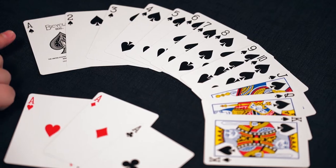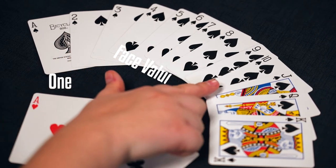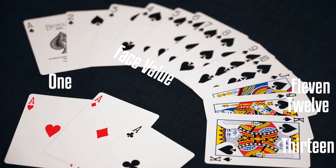Capture values: Ace equals one point, two through ten equal their face value, jack equals 11 points, queen equals 12, and king equals 13.